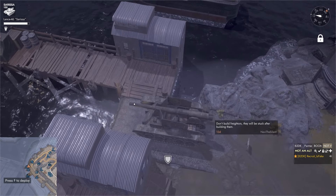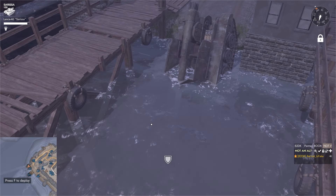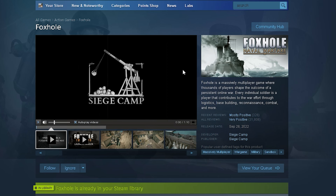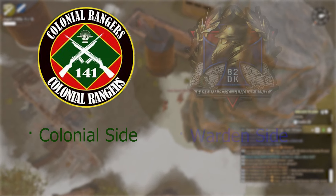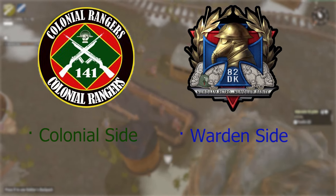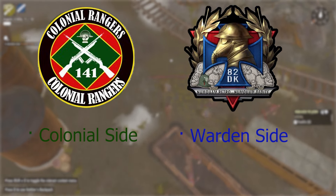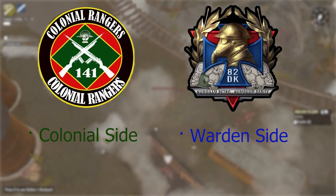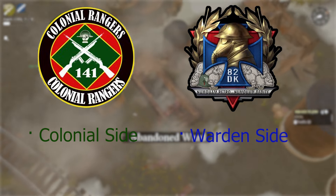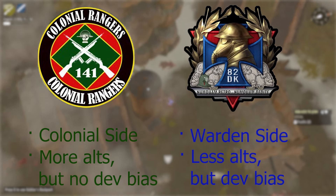But first, we need to get our alt accounts, and there's two ways of doing this. The first is to go to the Steam store and just buy more accounts. The second, and more cost effective option, is to either join 141CR or AD2DK, which will give you free alt accounts once you join the regiment. A fun fact about the numbers in the regiment names is that that's the number of alt accounts they'll give you, meaning that by joining 141CR, you'll actually get 59 more alt accounts than by joining AD2DK.